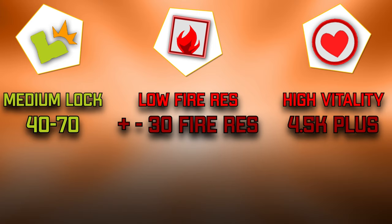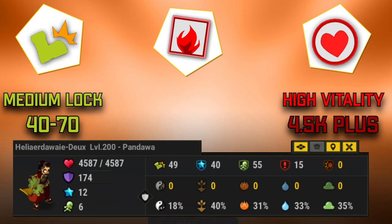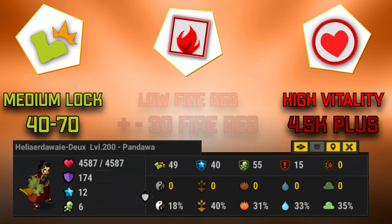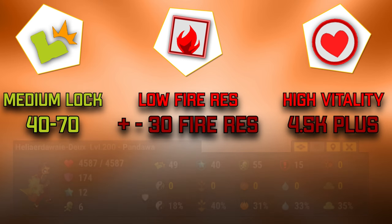That high HP is also a good sign to help you realize what set they are playing, even if you don't have other inputs. As you can see on the screen, there's a screenshot of this Panda — he has 31 fire res, which is the lowest, and 50 lock, which is in the medium range as I said. Another thing to note is that fire builds don't usually have a lot of neutral res — here it's 18 — and there's 15 crit res, which comes from the Possessed Hammer, a new item released some months ago. The Possessed Hammer gives 15 crit res and is normally used on fire builds because it's a fire item.